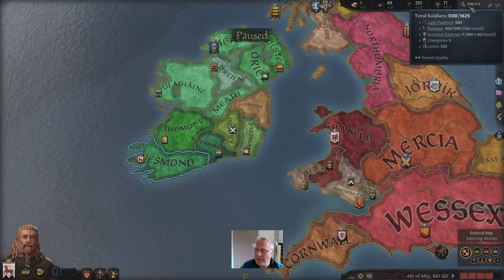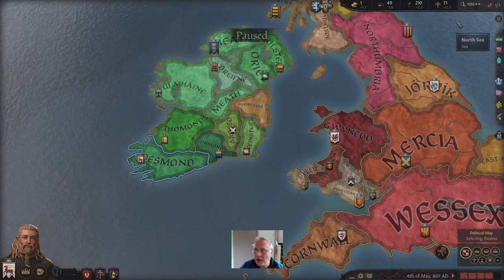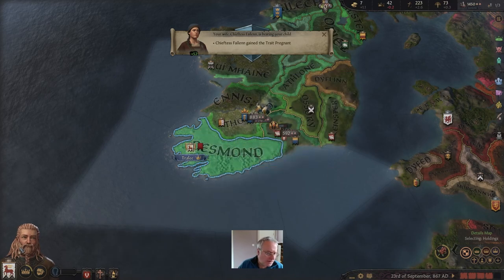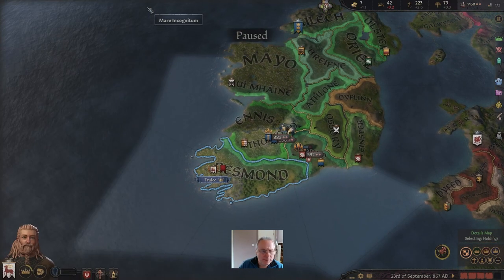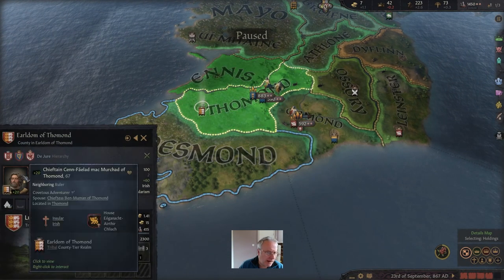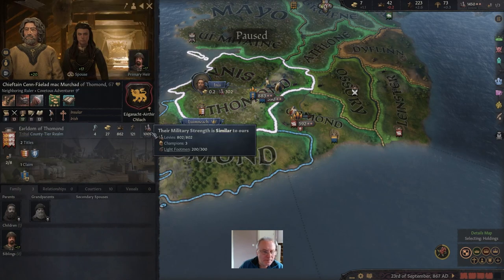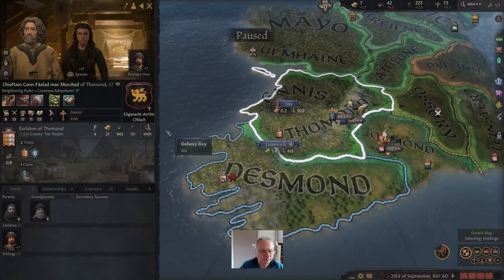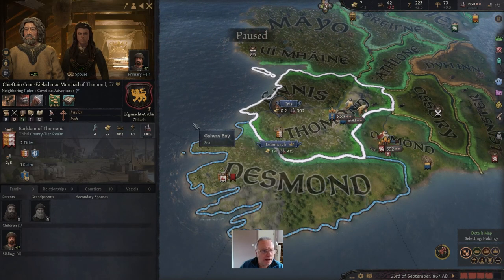We're going to let it play and allow those regiments of armoured footmen to mount up, as well as the bowmen. An event: my wife is pregnant, so we just wait to find out whether we have a boy or girl. Looking at Tommand — the guy we want to take territory from — his army has actually increased somewhat, now potentially 300 soldiers, so he's getting stronger. I'm going to attack now. We've got a much bigger army and most of it is professional — 800 of his are levies. So we're going to attack him now.